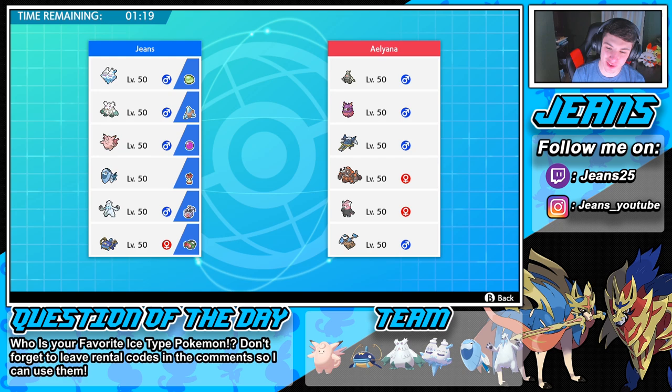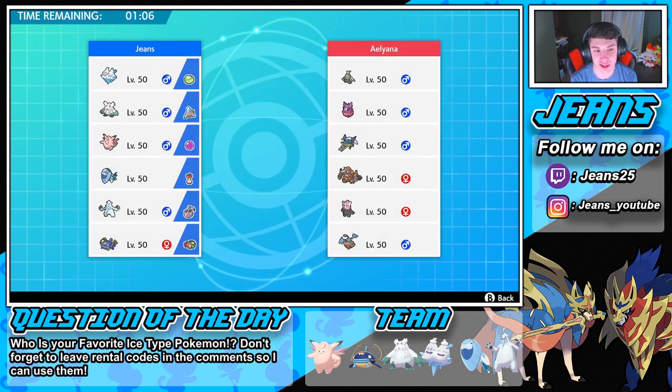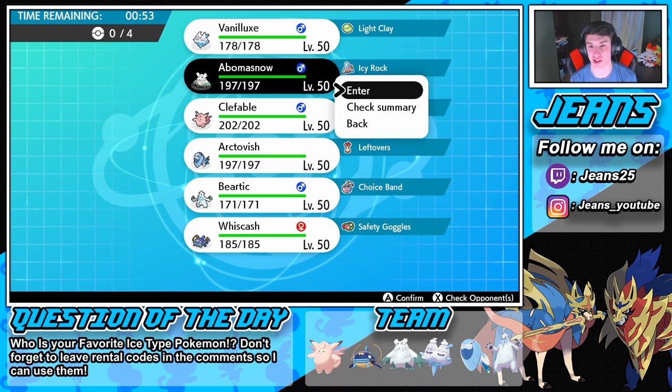Look at this guy's team — going a little bit off-meta with the Bewear and that Aromatisse! You love to see it. But he's rolling that Trick Room team, you know it's coming out. I'm gonna go in with Abomasnow — if he does bring Rhyperior we can do some work on that. I'm gonna go Beartic as well. Does he have any fire? I'm gonna go right into Vanilluxe. I wanna lead Abomasnow.